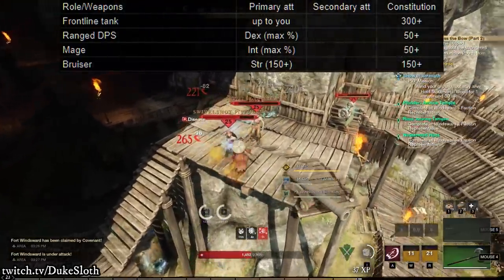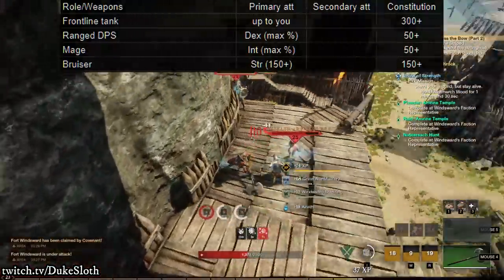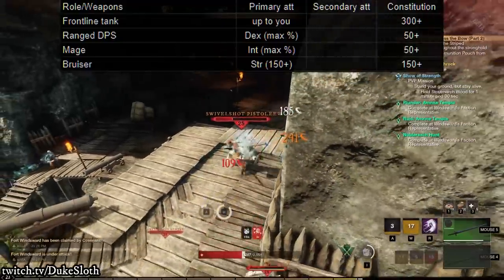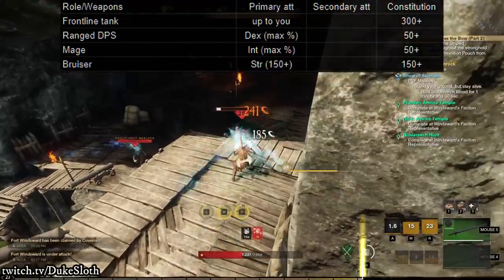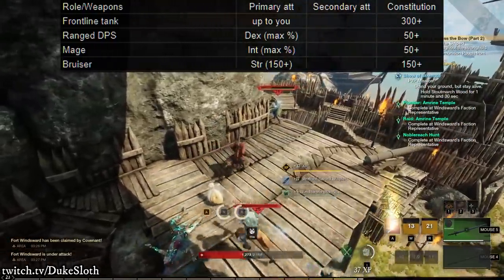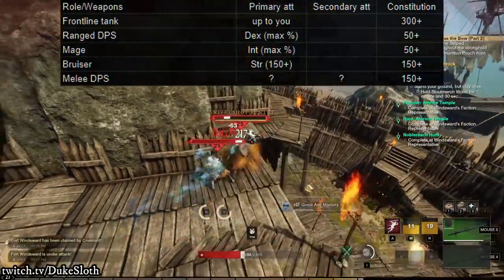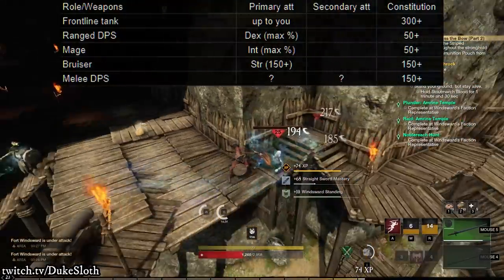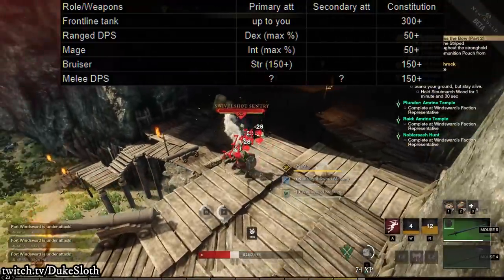I really like the 300 strength perk as well, which gives you grit on your light and heavy attacks so you cannot be staggered while using them — but that obviously requires very good gear to reach. A melee DPS in wars is essentially the same as a bruiser, because everyone needs to build a decent amount of constitution, so I put that with 150 constitution as well. The other points obviously depend on your weapon.